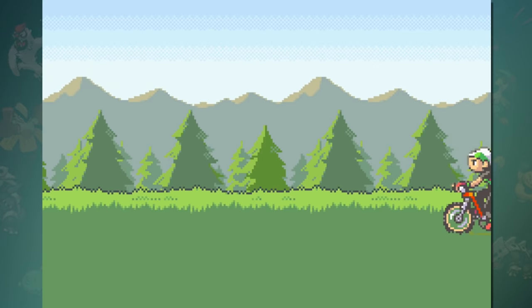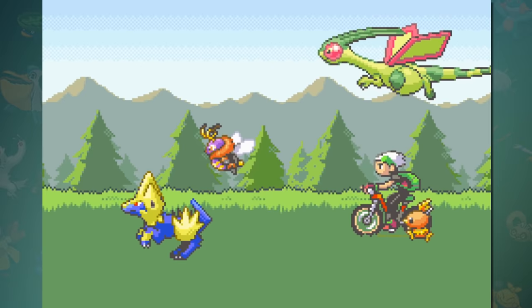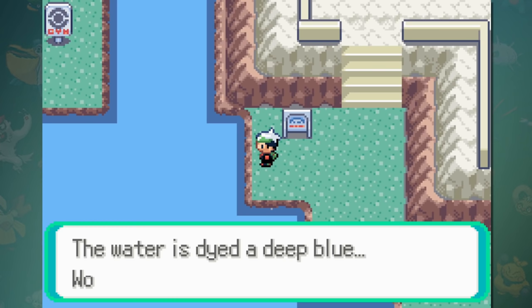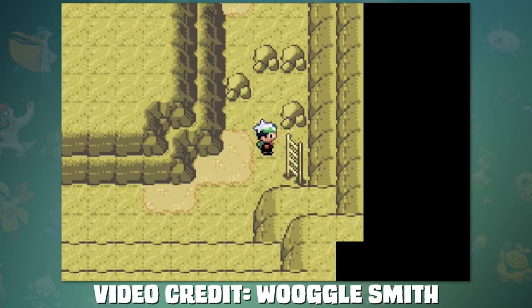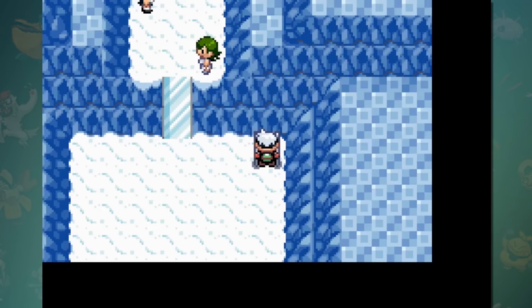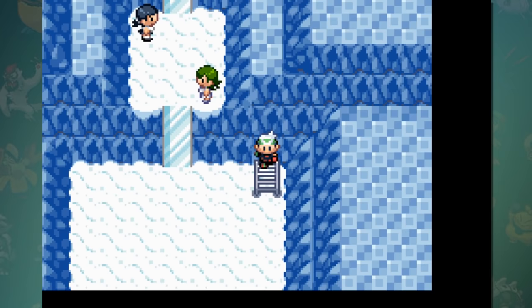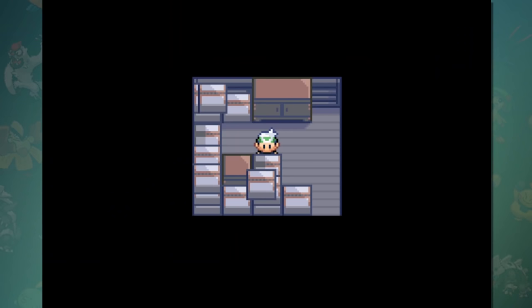The next few glitches are a lot less impactful, but worth mentioning. During quality control testing, there were some areas where collision data wasn't properly checked, resulting in some tiles being either accessible or inaccessible. The two known locations are the Mirage Tower and the Fortree City Gym, and both have opposite effects. On one floor of the tower, the tile behind the stairs is treated like there's a boulder there, while the tile behind the gym stairs is accessible, allowing you to walk into the side of the wall. This doesn't have any major effect, and the stairs will stop working until you step on a legitimate floor tile, but since they're right next to the stairs, it's a pretty easy fix.